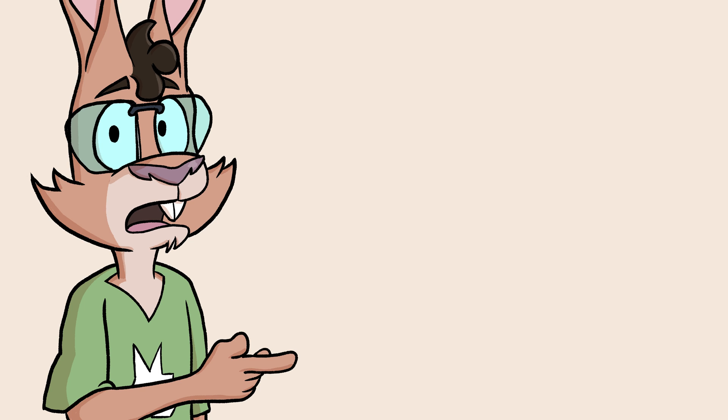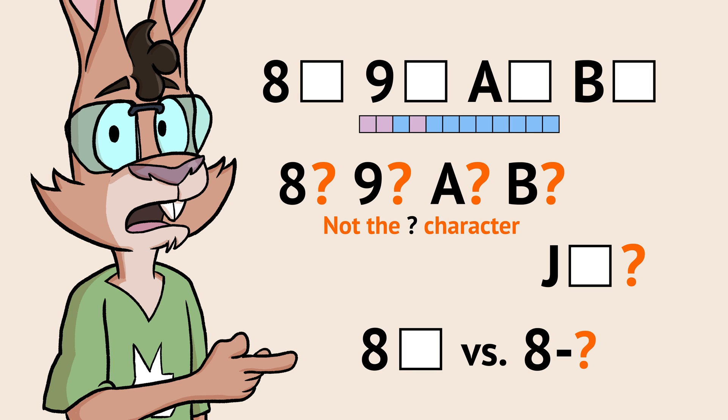I couldn't find any concrete reasons for Space, but I do have two guesses. The first is to make the password system harder to guess. If 8 through B space all mean the same thing, it's a little harder to figure out how 8 through B work on their own, how something else paired with Space works, and how different 8 space and 8 dash are. This could slow down efforts to crack the password system.